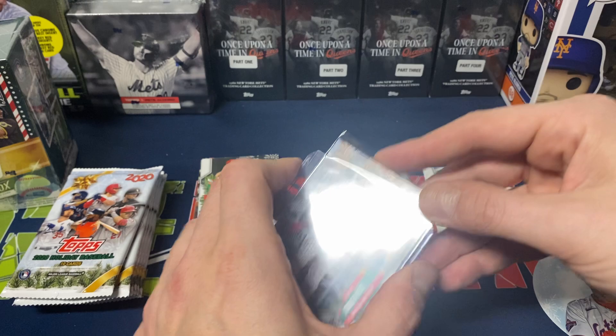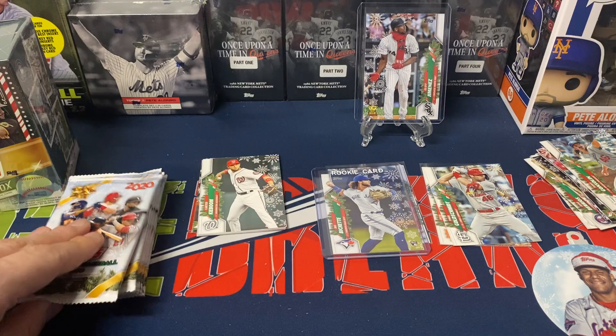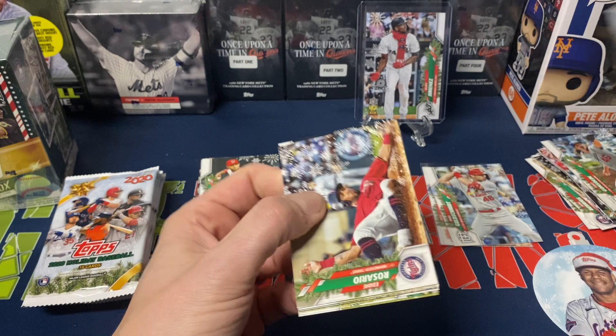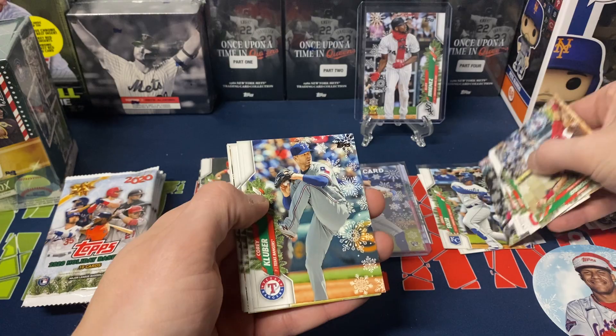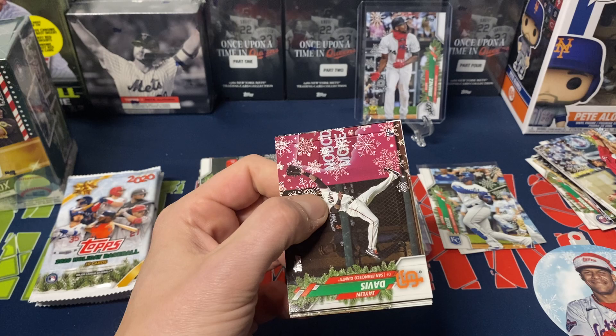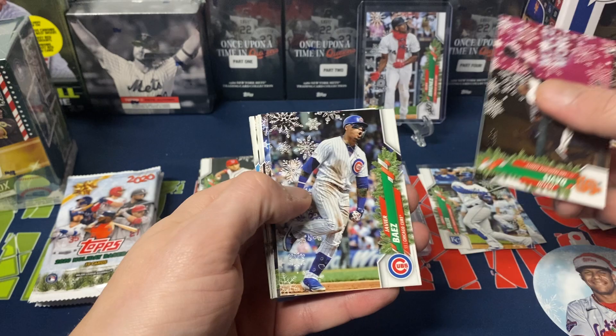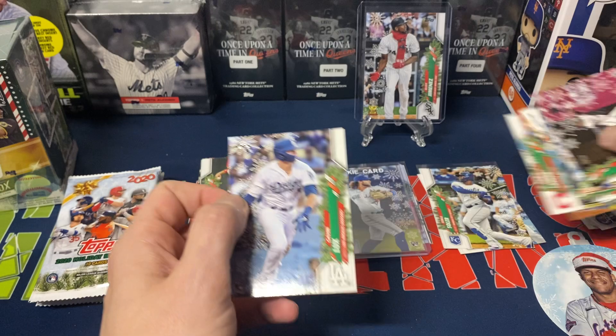In our live break we did three boxes of 2020 and three boxes of 2021. Had some nice short print pulls, unfortunately no autographs, but we did pull a couple of nice patch cards. In the 2021 we were getting at least two short prints per box, which was nice. So: Rosario, Shane Bieber, Mookie Betts, Dansby Swanson, Soler, Corey Kluber foil, Justin Turner, Altuve, Correa, and Freddie Freeman. Then Jalen Davis, Javi Baez, Trent Grisham rookie, Tim Anderson, John Means rookie cup, Arenado, Trevor Story, Lindor, Gavin Lux rookie, and Alex Bregman.